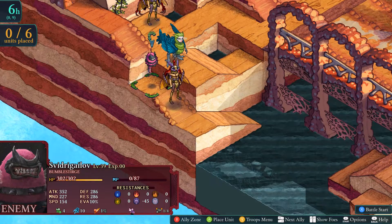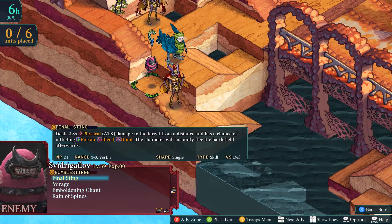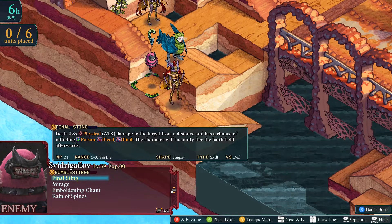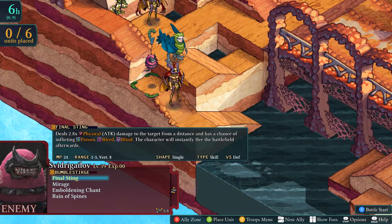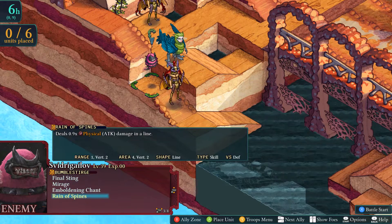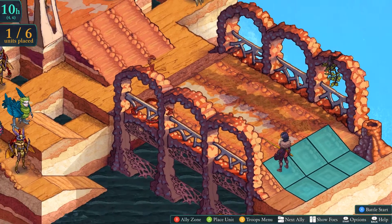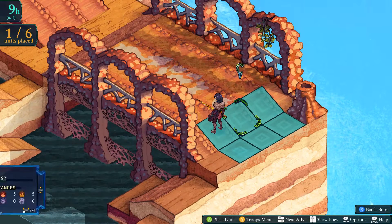Bumble Sturge — 10% evasion, nothing compared to the rest of the crap I've been dealing with. Instantly on the battlefield, okay this is Final Attack: Mirage. Ooh, that's annoying. Rain of Spines — okay, not too bad. Not sure if I'll be able to kill them though; it's going to be a tall order.